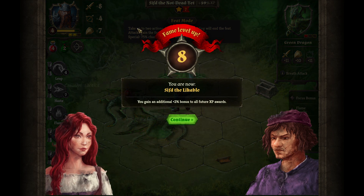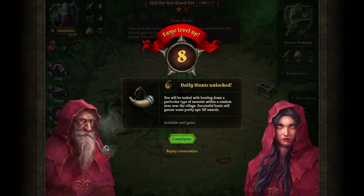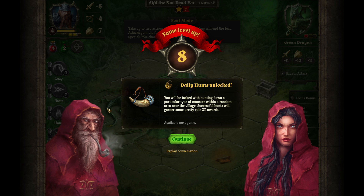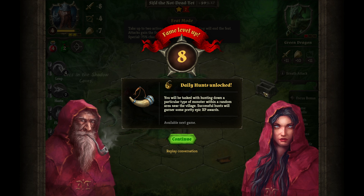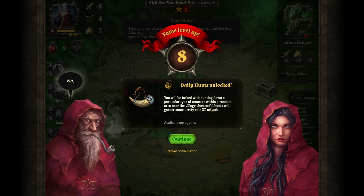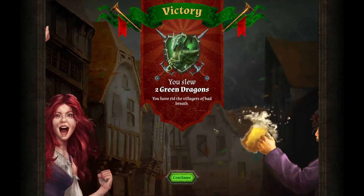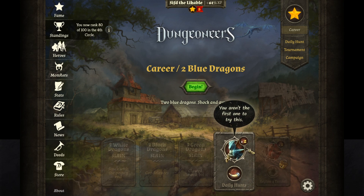Feet mode — take up to two actions, will end the feat. Attack — gain feet special. It's just the feat mode because I killed the boss with the feat. Frog in the enchanted forest, bugbears in the abandoned barn, whirls in the misty bluffs, wools in the dark forest, works in the shadow caves. You want to sell something? You will be tasked with hunting down a particular type of monster within a random area near the village. Successful hunts will garner some pretty epic XP awards. Our heroes have some hunting to do! So I got quests — I got XP in the end. Two green dragons — nice. He's crazy once again. Now we're going for two whites and the quests. So I guess the quests will start from here.